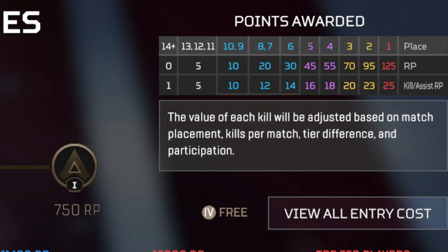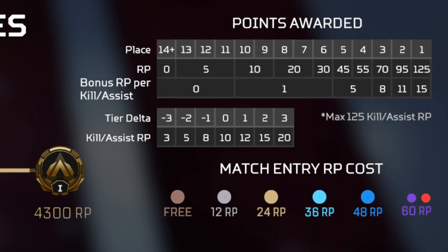Now let's look at what the points were before the new season. In the old season, kills earned 0 RP from 14 down to 11 squads, and from 10 through 6 you got just 1 bonus RP per kill. At 5 through 4 it was 5 RP, at 3 it was 8, at 2 it was 11, and at 1 it was 15.